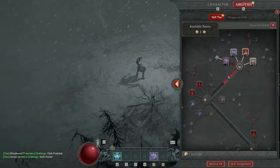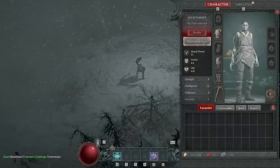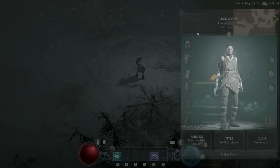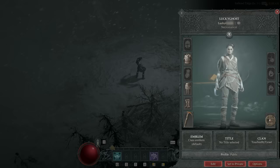The character screen is your inventory, profile, materials storage, and stats all in one. Your profile shows your character as others see it when they inspect you — they can see your gear, name, and title, but not your Battle.net ID. If you want privacy, you can set your profile to private.